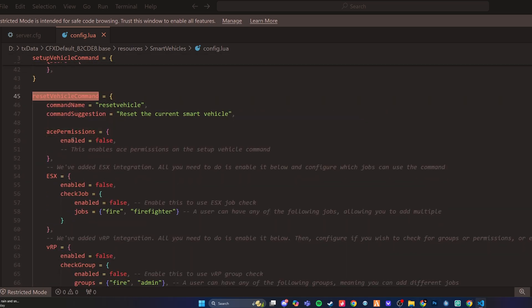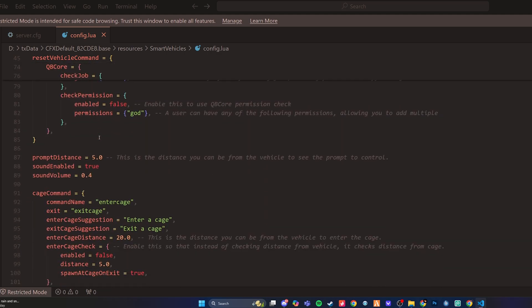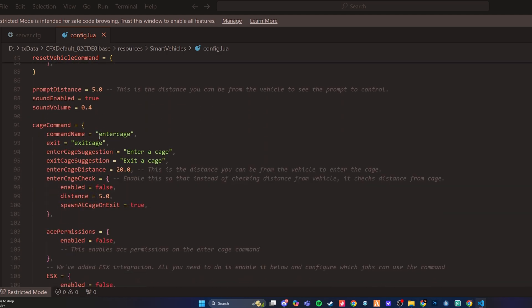Underneath, you can do a reset vehicle command. So if you made a mistake and you'd like to reset the smart vehicle configuration, you can do that using this command, and you can also put that behind permissions as well. Prompt distance is the distance you need to be from the vehicle to see the control prompt — set at 5.0 GTA meters by default. If you'd like a sound to be enabled when you see the prompt, you can configure that along with the sound volume.